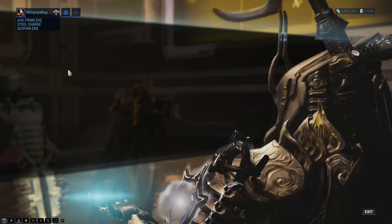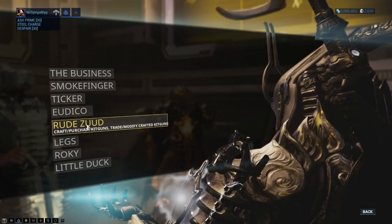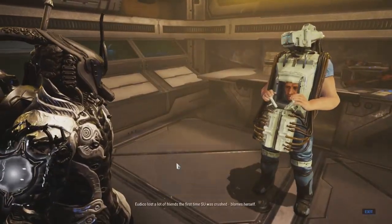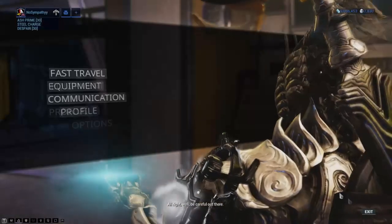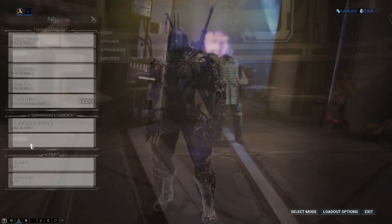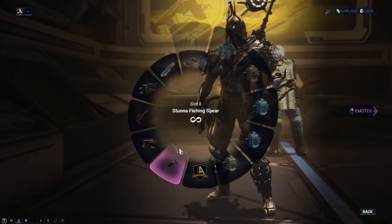If you happen to have any troubles locating any NPCs, you can always use your menu to access fast travel to the person that you seek. When talking to the Biz, select Browse Wares, and here we can find the Shock Prod Fishing Spear. Purchase it for 500 Solaris United standing, then enter your arsenal and make sure you have your Shock Prod Spear equipped. Make your way over to the elevator door and let's ascend into Orb Vallis.